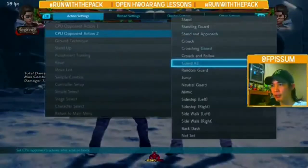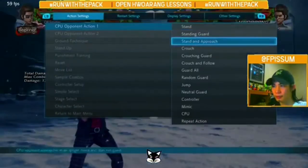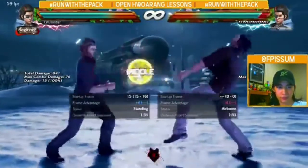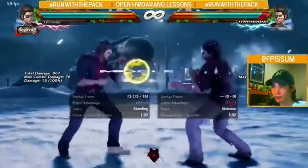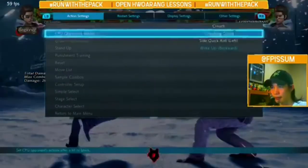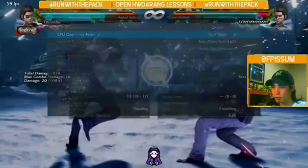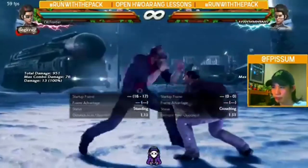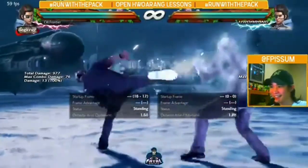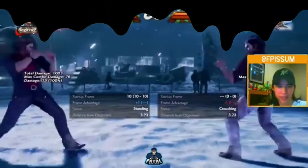You need a mid launcher. The only problem with this mid launcher is that it doesn't launch crouchers. So you're plus 4 after doing DF4 against a crouching opponent. At that point you could do something like DF1 plus 2 or back DF4. And if they backdash, you can just JFSR. FF4 is an option but it's a little bit too risky, so you just dash jab.